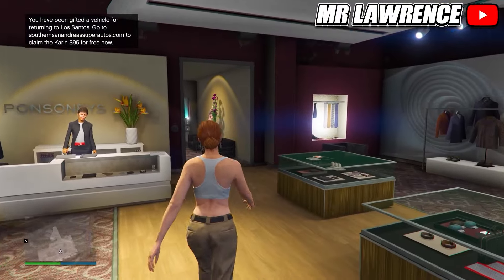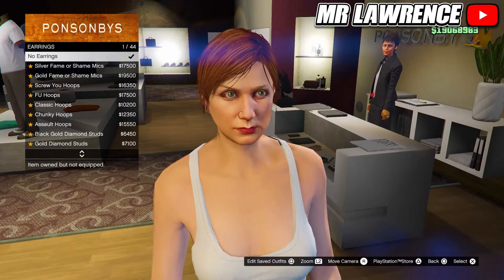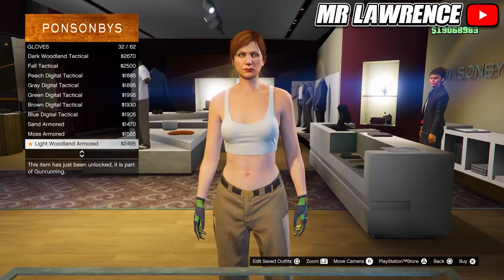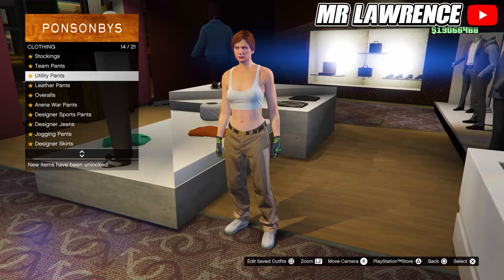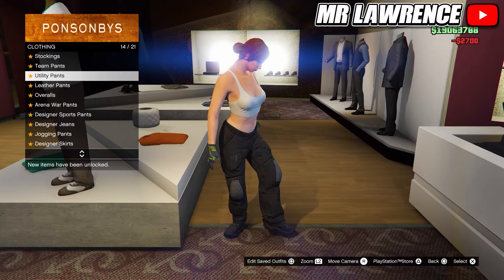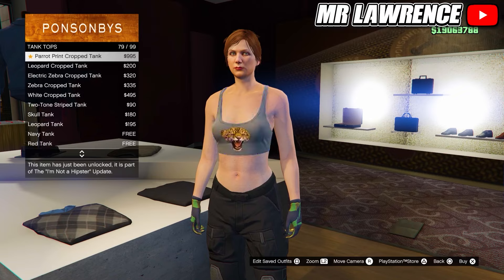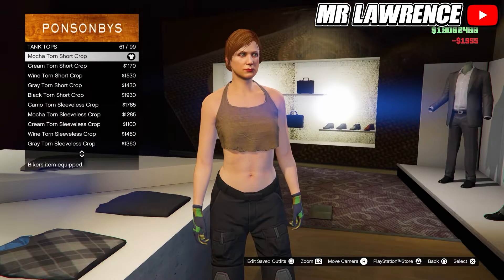When you are at the clothing store, first go to the accessories and remove any accessories that your character is wearing like earrings. Then go to gloves and equip the light woodland armored number 32. Now head over to the pants, go to utility pants and purchase the black battle pants — the second to last one. Now come over to the top section, go to tank tops and purchase the maca thorn short crop number 61. Save this outfit to your first outfit slot.